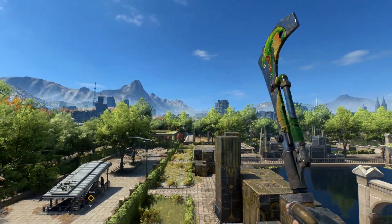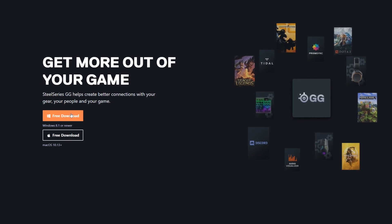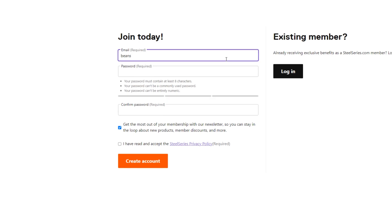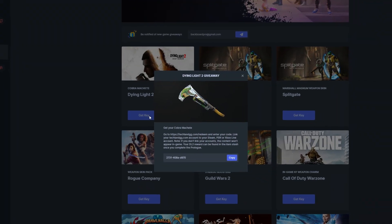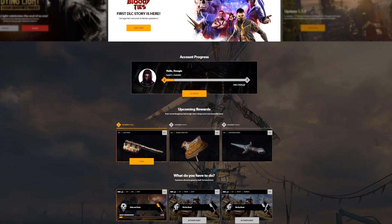So, onto the tutorial as to how to get the Cobra Machete. First off, you need to go to SteelSeries.com, which will be linked down below. From there you need to download the software on their website, make an account, then in the software scroll down to the giveaways tab and there should be an option to get a Cobra Machete key for Dying Light 2. Copy the code and head over to Techland.gg.